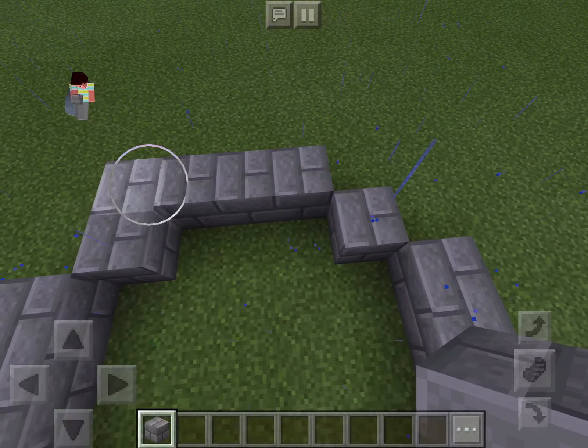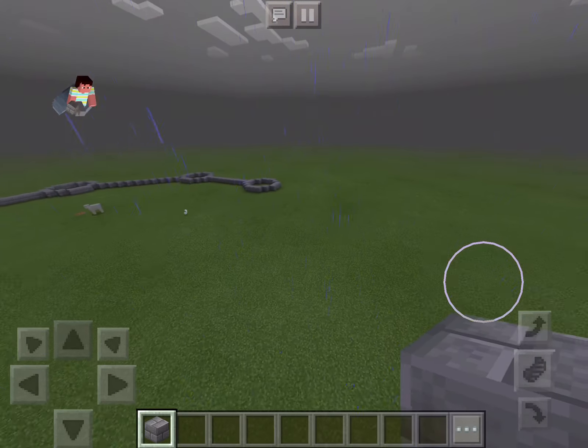And then we'll do one more set, counting one through three several times for the placement. The back is going to take a little figuring out.